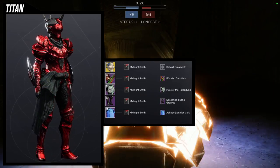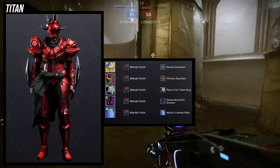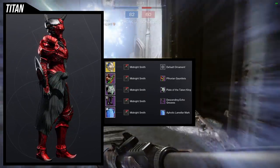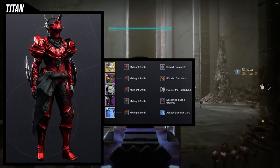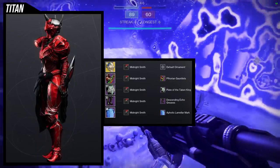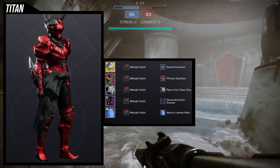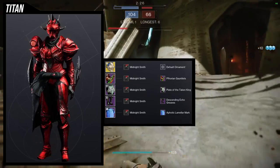For the next set we're going to be using the chest piece. I'm going for a bug look for this one, and what better helmet than the Capri's Horn — it's a good choice for the bug theme. For the arms, Forian Gauntlets was a great choice because it gives off a very buggy look; the left pauldron has that light and the texture of the gauntlets just looks like a carapace. For the chest piece, Plate of the Taken King — an easy choice because it's almost symmetrical to the arms. For the boots, Descending Echo, because the pointy bits at the feet remind me of bugs.